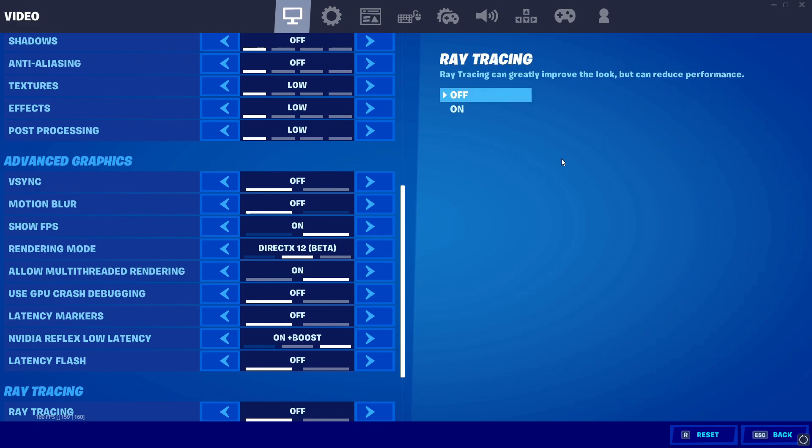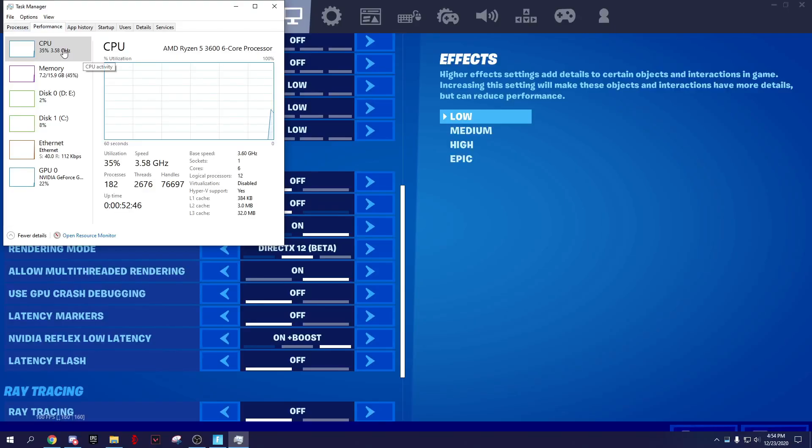If you're on a low-end PC, set it to performance mode. For a mid-range PC, if your CPU has four or more cores, turn off performance mode. To check your cores, open Task Manager, go to Performance, then CPU, and look at the core count. If it's four or more, turn off performance mode — it disables multi-threaded rendering and you don't want that disabled.